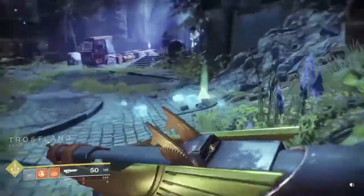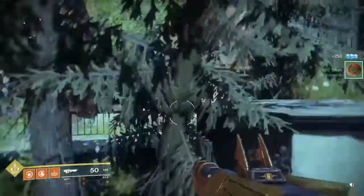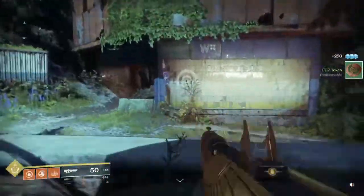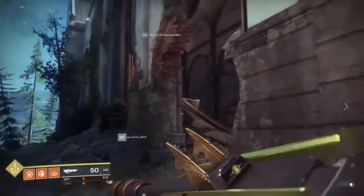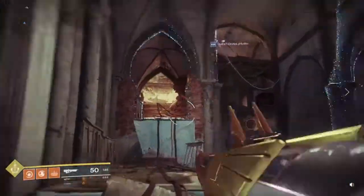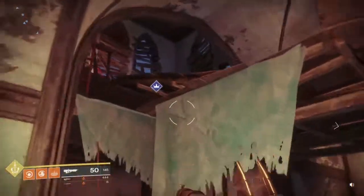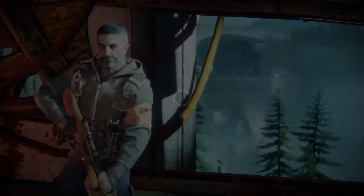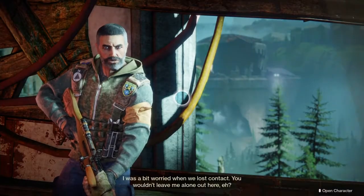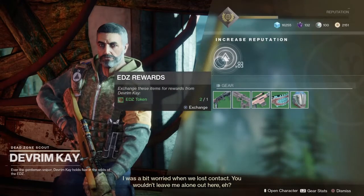Once you complete this first quest by fighting your way through one of the Lost Sectors in the EDZ and the Trostlands, you are going to head back to Devrim K. at the top of the Church Tower. He will give you the next portion of the quest.